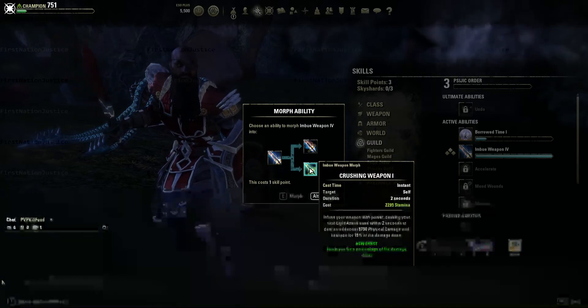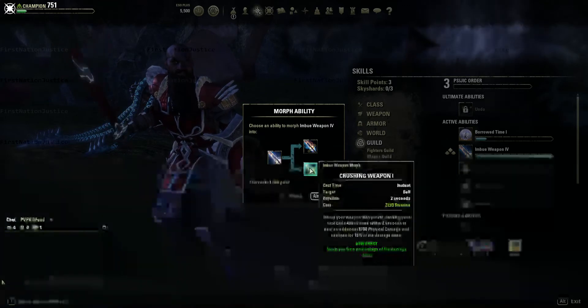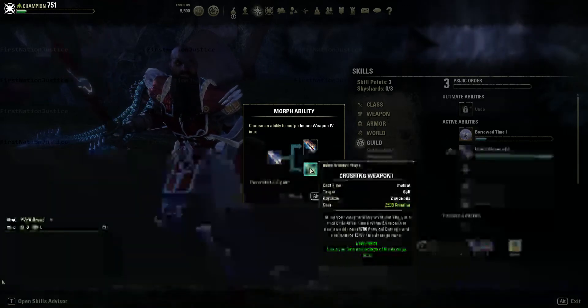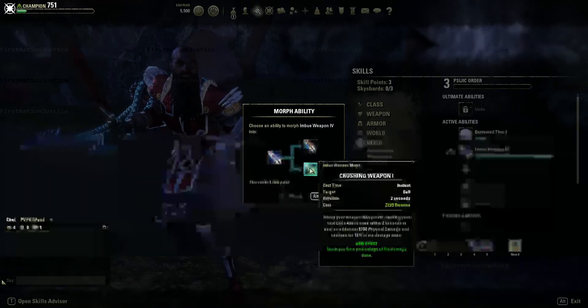The other one is Crushing Weapon — it's a Stamina ability. It's got the same cost as the original: 2,295. It heals you for a percentage of the damage done, so it's an added heal.